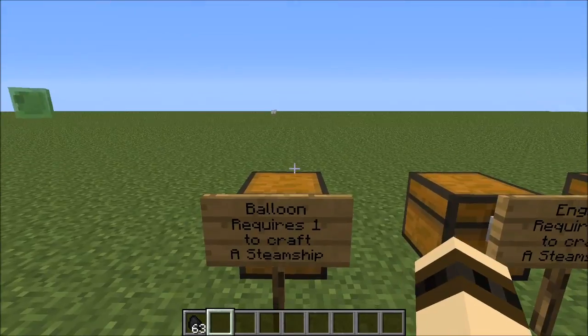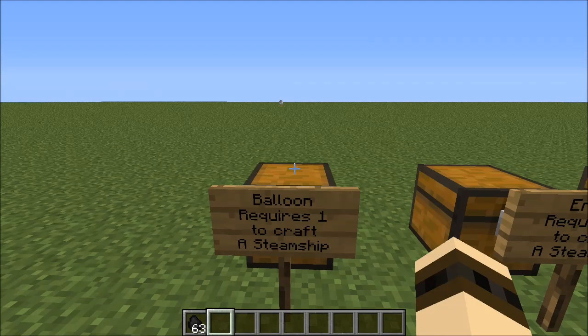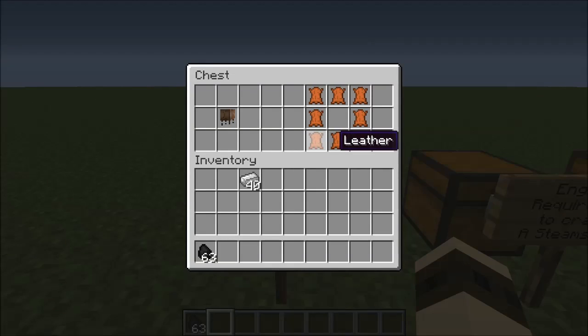The first thing that you're going to need to craft this excellent, awesome mobile transport is the balloon. This requires one to craft it, unless of course you crash it, then you're going to need multiple. The first one you craft is eight leather in a circle in your crafting table, leaving the middle missing, and you will get this — that's the icon, the balloon.